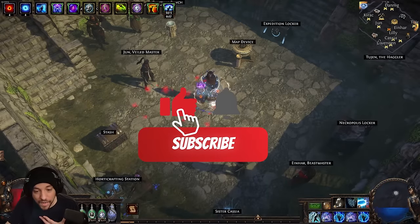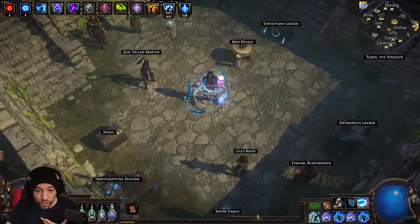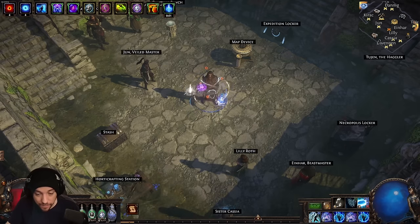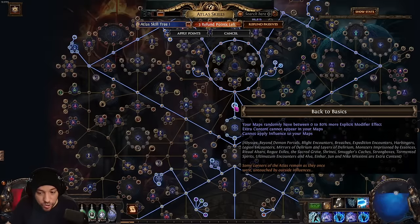What's up everyone, we are back with an incredibly easy farming strategy, so make sure to like and subscribe to the channel. The reason this is so simple is because we are going to be using Back to Basics, which gives you a chance to get zero to eighty percent more explicit modifier effect — meaning quantity, rarity, all of those things are going to randomly roll onto your maps as extra.